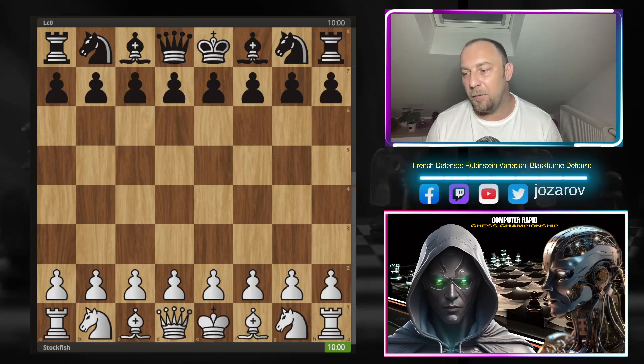I've selected one game from the Superfinals, suggested by one of my viewers — thank you for that. In this game you see pure domination in 29 moves by Stockfish against Leela C0. I'll also show the reverse game and how Stockfish makes better progress than Leela. Leela played too passively; Stockfish always finds the most aggressive ideas, which is why it holds a decisive lead in this 2024 Computer Rapid Chess Championship Superfinal.